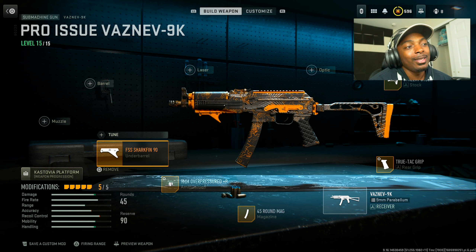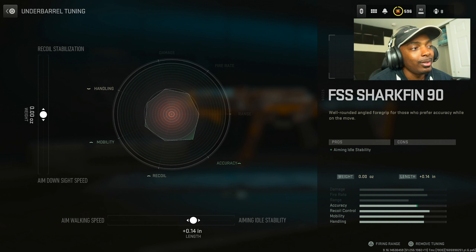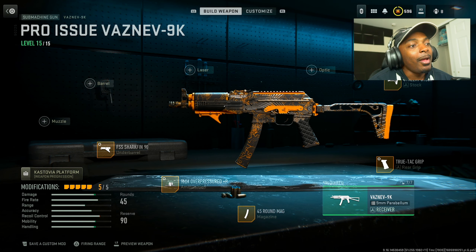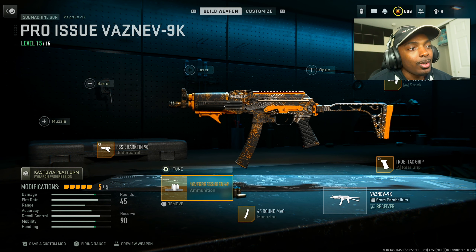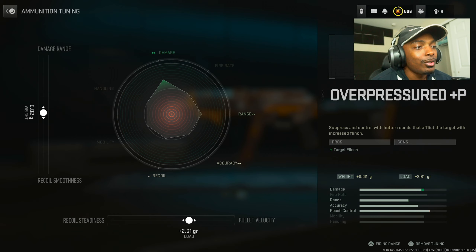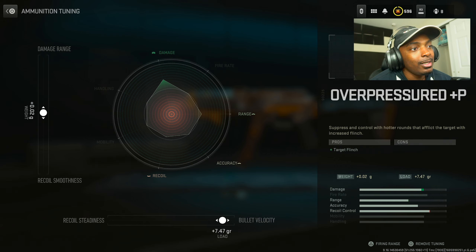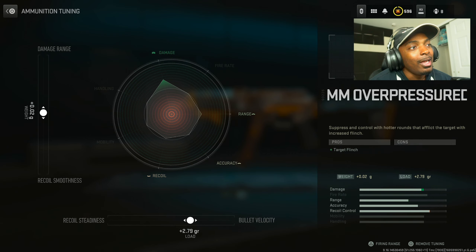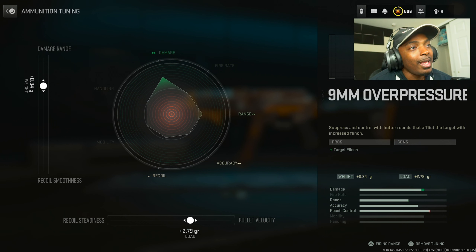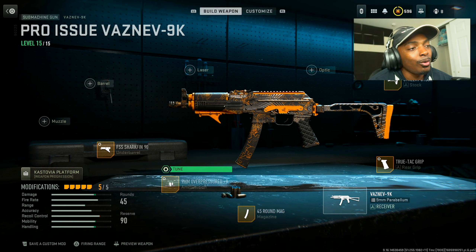We're going to start out with the Vaznev because I just think it's the best choice overall. Put on the FSS Shark Fin — I didn't tune this, but you can increase aiming out of stability if you want. Now put on the 9mm overpressure for the ammunition target flinch. Set the bullet velocity to 2.61 GR and the damage range to 0.02. It may not seem optimal, but I thought that was the best choice overall — the more I change it, it's just not worth it.